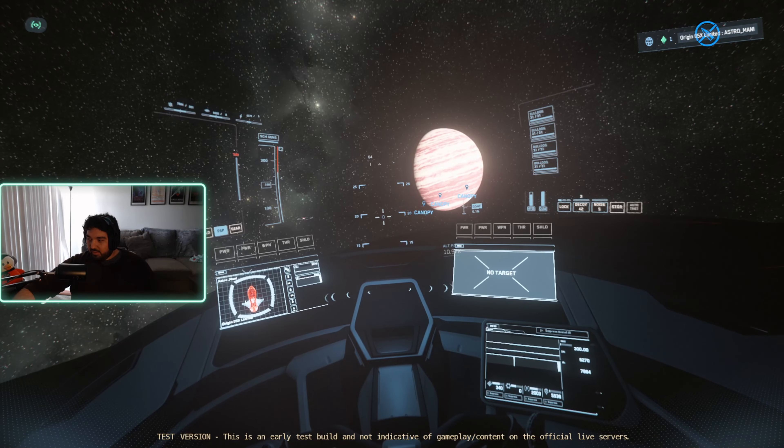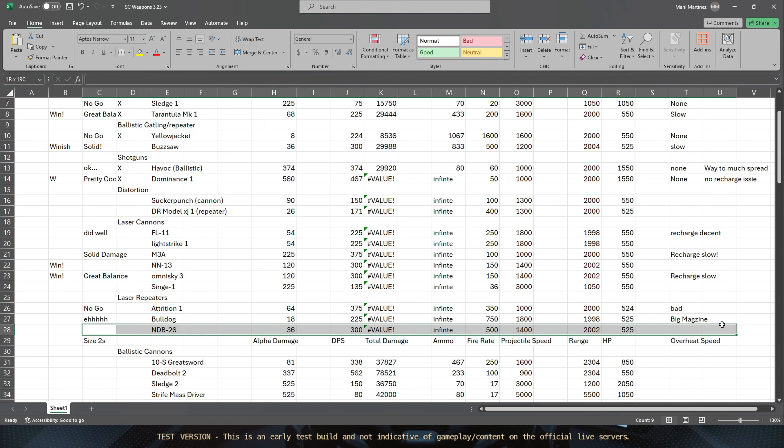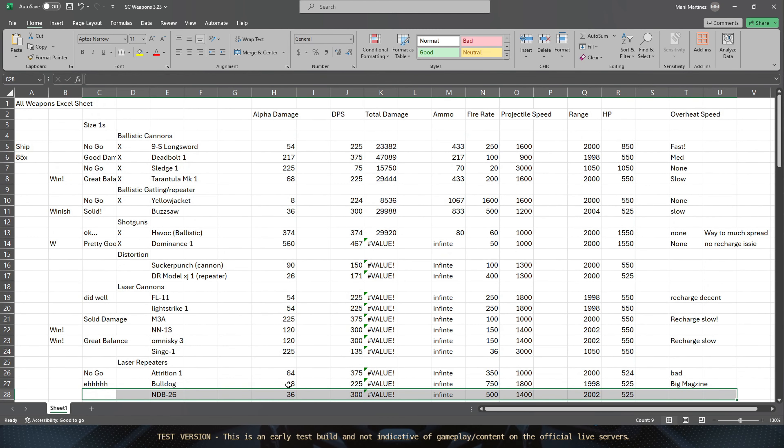Let's pull up the spreadsheet. Why do I keep clicking the wrong button? There we go - alright, Bulldogs. Big capacitor - I don't know how to spell capacitor, let's call it big magazine. They're okay. Let's move on to MBD-26. The MBD-26 - they're the mid-range, solid alpha damage, good projectile speed. Let's see how they do.